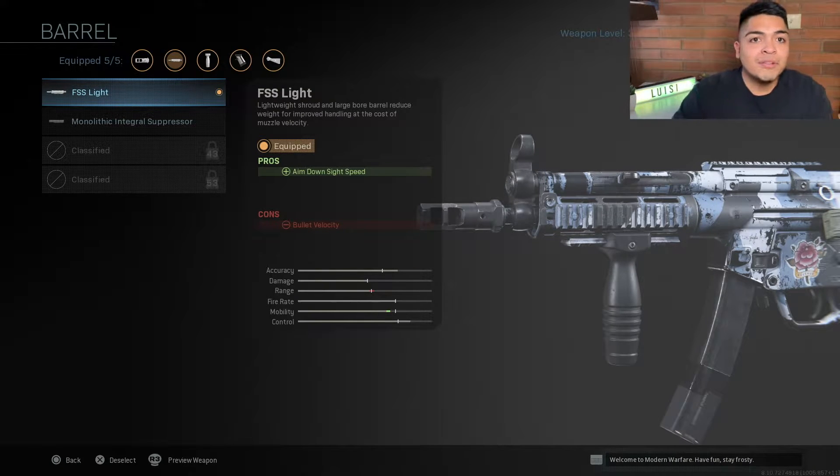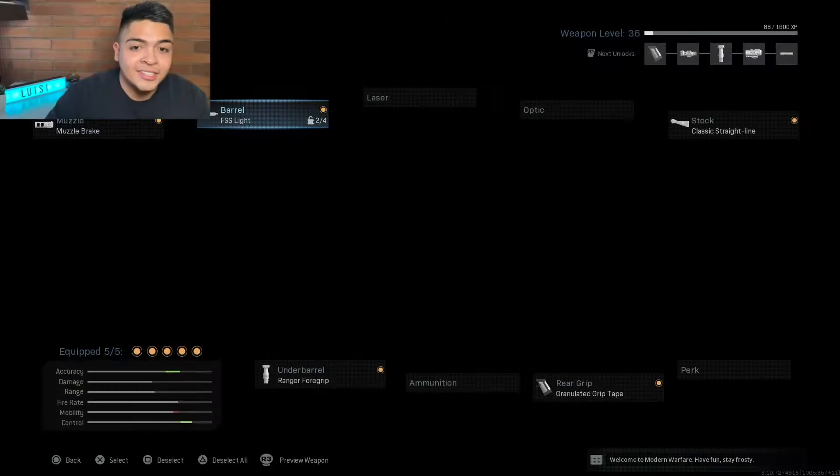For the barrel I use the FSS Light and I only have two of these unlocked so there might be better ones. But this one improves aim down sight speed. In this Call of Duty I realized aiming is a little slower than previous titles, so this attachment makes it pretty quick and it can help you in close-range fights for real.